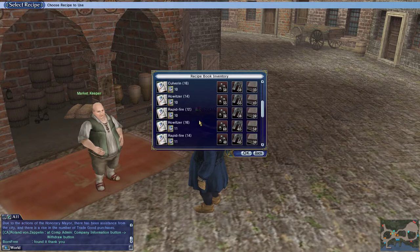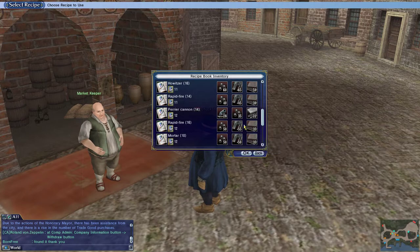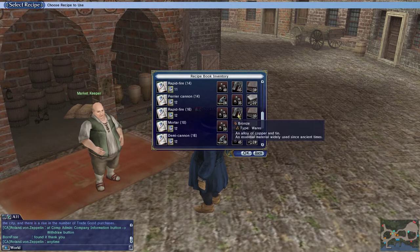So I'm going to make some rapid fire 16s. I'm going to need storage space in my inventory to carry them. Here they are — it takes 55 bronze, 35 iron, and 50 cannon shot to make just one stack of 16 rapid fires. I'm going to do as much as I possibly can making bronze, iron, and cannon shot, then turn them into rapid fires and see if I can sell them. I don't know what rapid fires sell for, but I'm going to try.